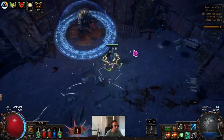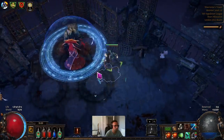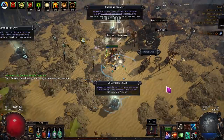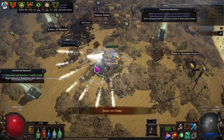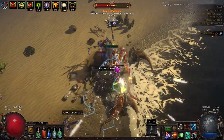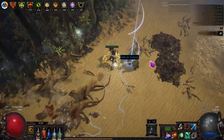This setup breezes through the early white maps. Your first aim is obviously to get a five-link: keep hold of a chest piece that drops with six sockets, then hit any Harvest you find and go for the socket-link craft. It won't be long before you get the five-link one. At that stage, go back to Act 2 and buy Nightblade support to slot in as your fifth link in your chest.